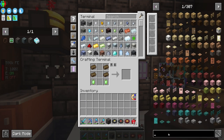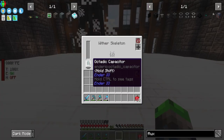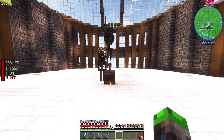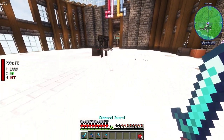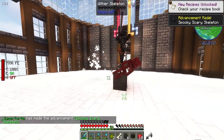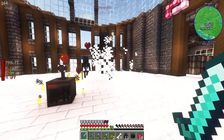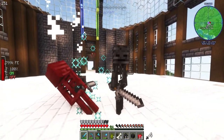We now have a spawner with a wither skeleton in it. What do we use to kill them? I've done something a little crazy — let's see what happens. Oh, it spawns them right in without needing to worry about light level or anything. We got one!